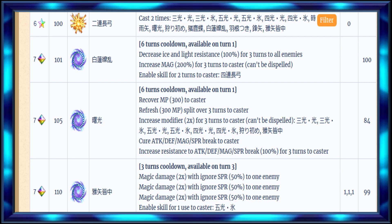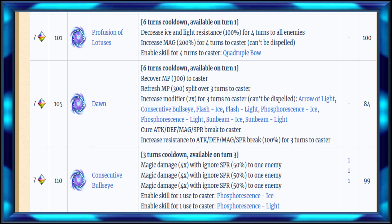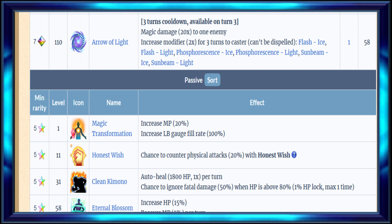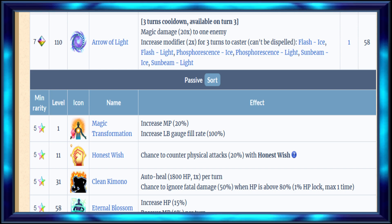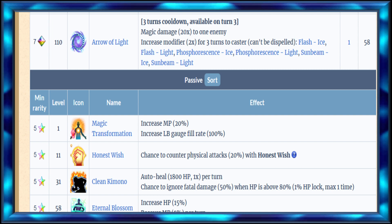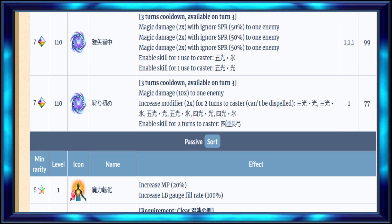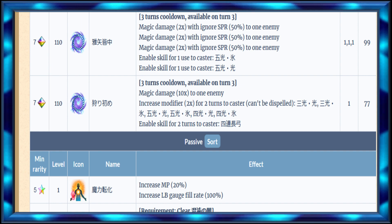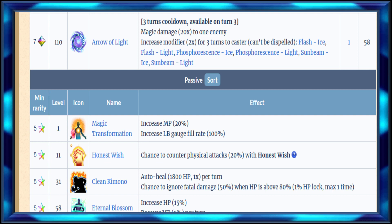The next thing I noticed was the modifier in this last cooldown got increased to 20 instead of 10. I don't really see a point in that, but she's able to get those moves for a lot longer - one more turn as opposed to two. So that's pretty good.